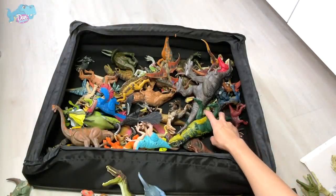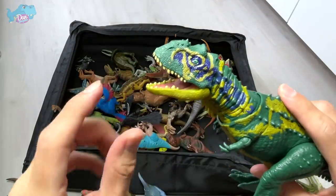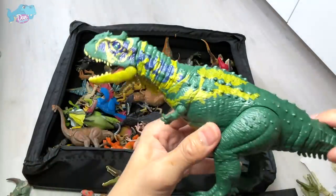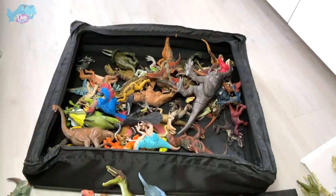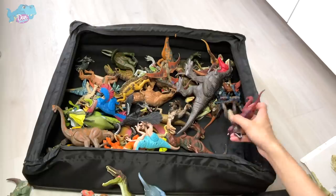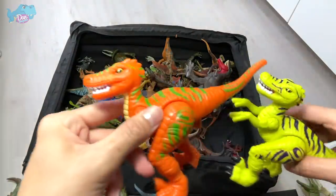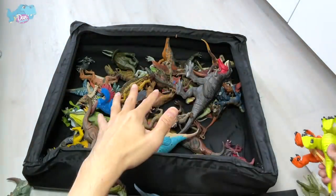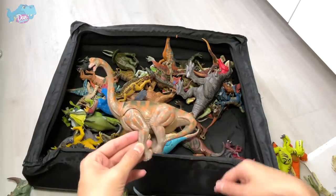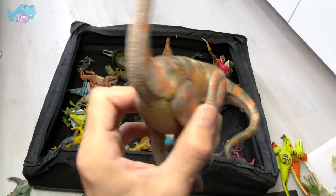This Parasaurolophus is not from the Camp Cretaceous series but it's beautiful. This is a very beautiful color scheme Mamenchisaurus - hopefully they can come out with a repaint because this is the one and only Mamenchisaurus. It's an amazing figure with a Sound Strike mechanism: turn the tail and it moves the head and neck. Speaking of the new velociraptors we just got, there are plenty for comparison later. Here we have two from Imaginext. This is a Brachiosaurus from Happy King - a very nice small figure.